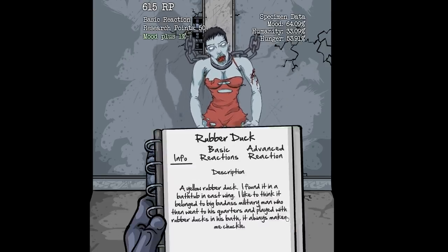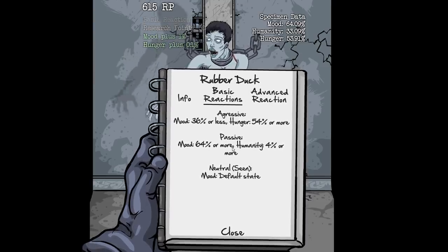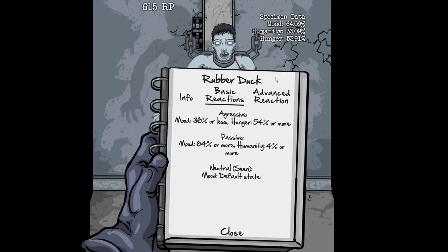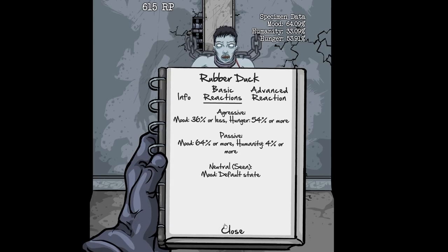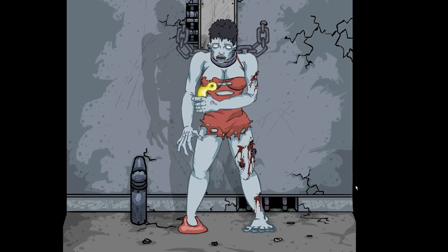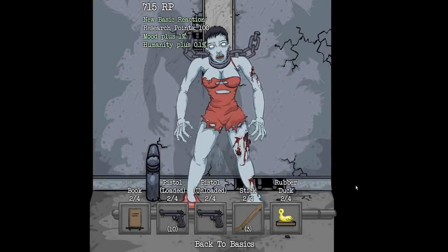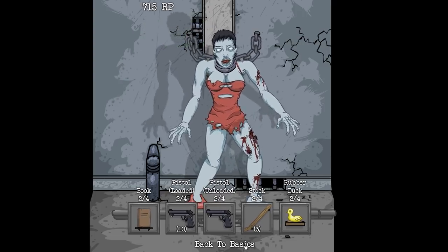Okay, if we look at this closer and go to basic reactions — we have seen neutral, but we haven't seen passive. If we want to get the passive reaction for that, we have to do humanity 4, which is really good already, and 64% mood or higher. So technically speaking, I think this one right here should be the passive one. Yeah, there it is — this is going to be new! So first she tried to bite it, she's still biting it, but she seems a bit more complacent about it. There was kind of a weird look in her eyes — like maybe a small hint of humanity in the zombies still. And even the music changed!